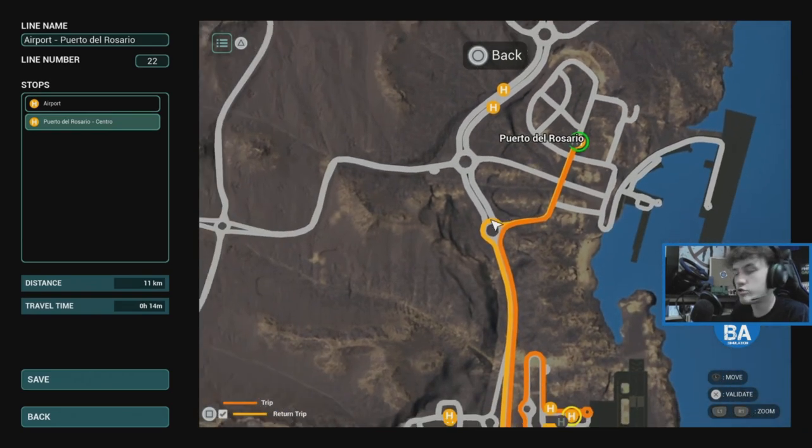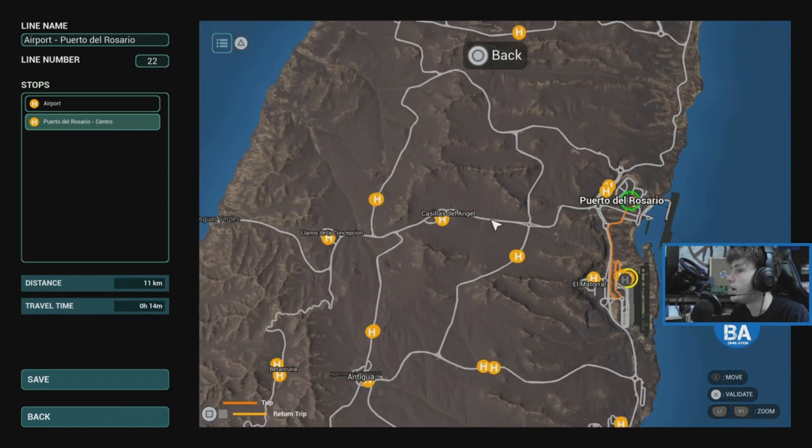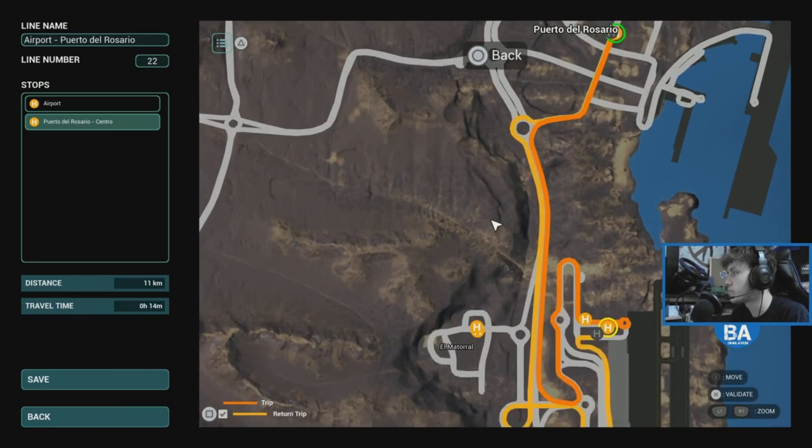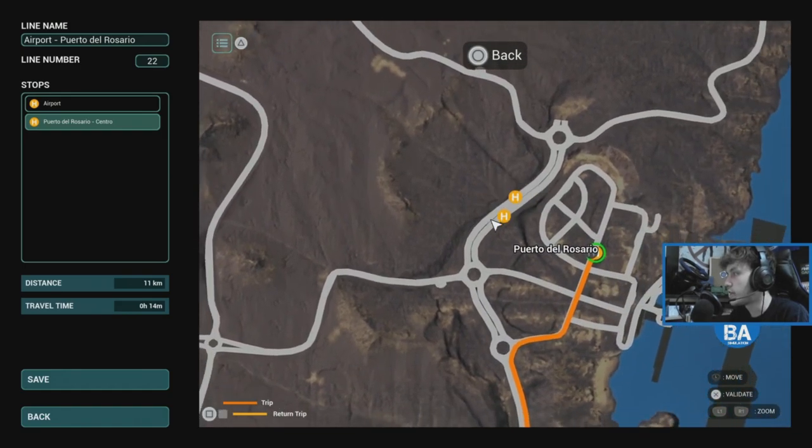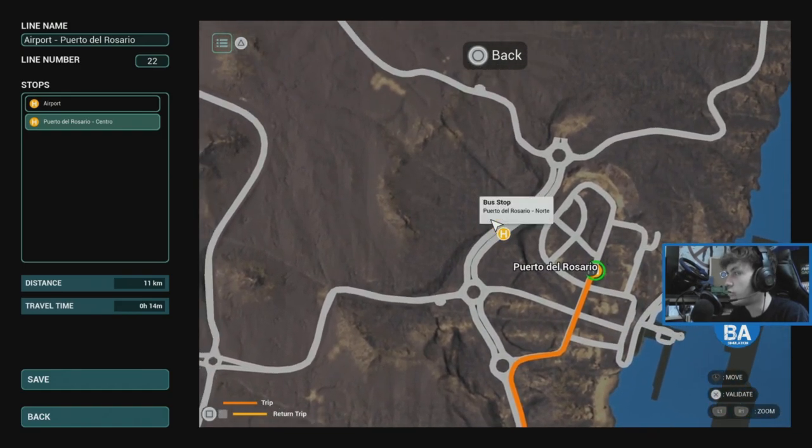If you don't want a return trip, just press Square and the return trip option will go. And if you do want a return trip, press Square again and you can see the other line shows up because that's the return trip. We'll do that. You can obviously add more stops — so you can then add Puerto del Rosario Norte, like that, nice and simple.